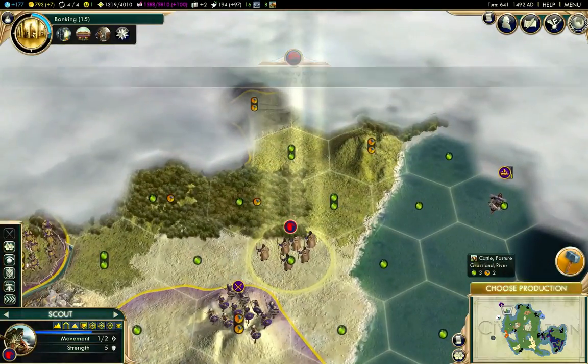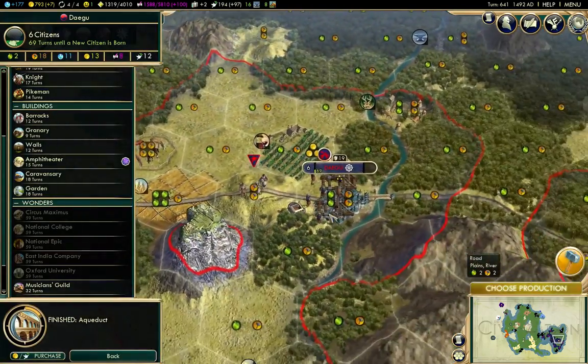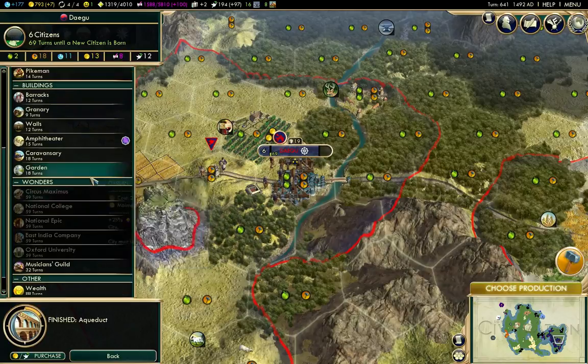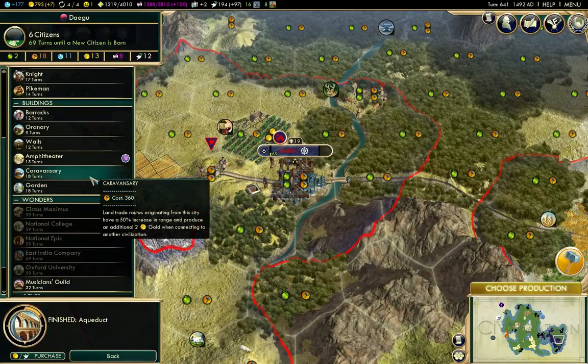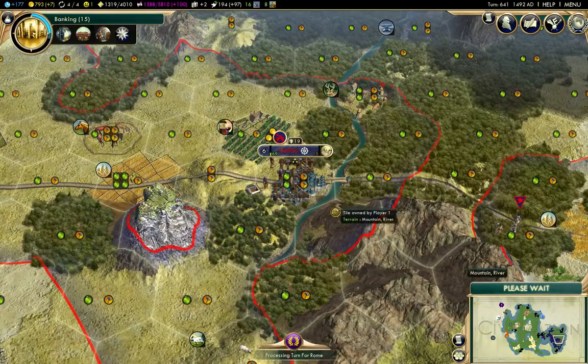We'll head this way and just see what we run into. We built an aqueduct. We'll start building amphitheatres — we'll need those for opera houses anyway. Next policy, I'll start filling out Tradition a little bit more.